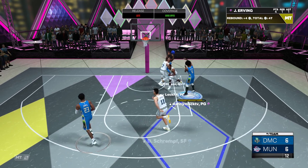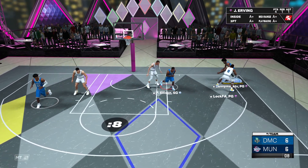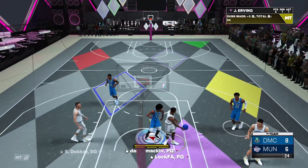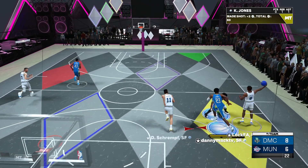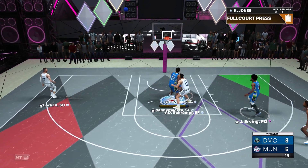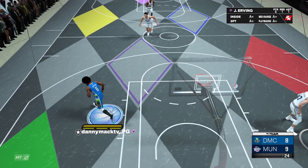Y'all see the form there? This is his own form. He's got a quick release and just basic dribble moves, so nothing to be looking for with the dribbles. Count it — we have got a great game, yo.